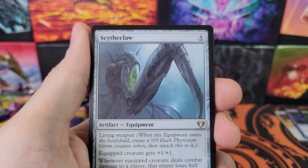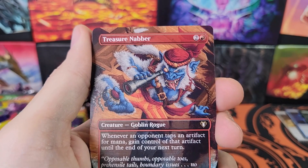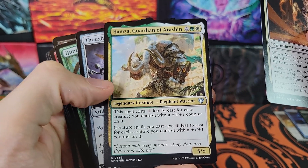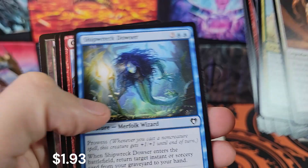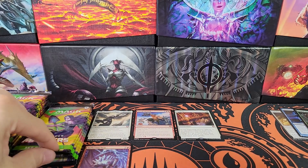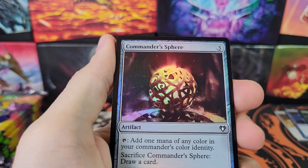Broken Wings foil, Scythe Claw, Gisela Goldmane, Treasure Nabber, Alhammarret. Hamza, Thought Vessel, Rapacious Dragon, Faithless Looting — not bad. About halfway through the box, now breaking into the second half. Commander Sphere in foil, Obscuring Haze, Avatar of Slaughter — that's like a Mad Max thing. Brine Elemental, Makeshift Munitions, Belvoir Stone borderless.